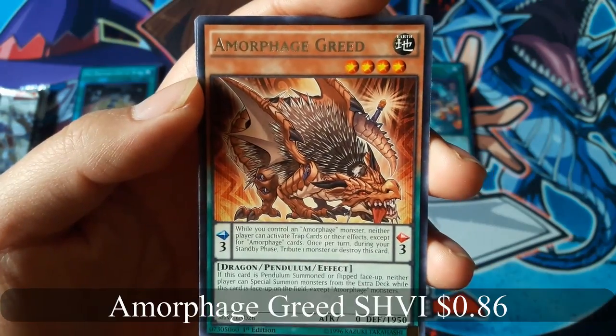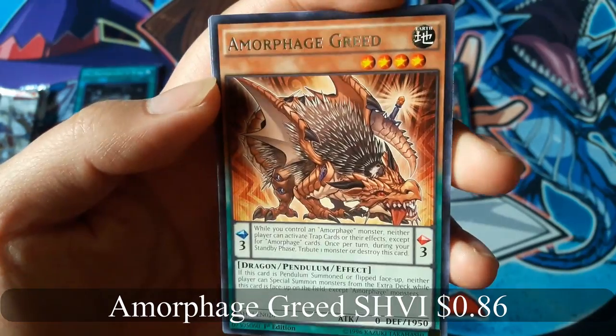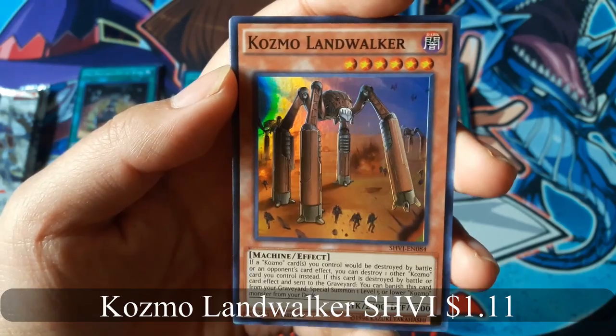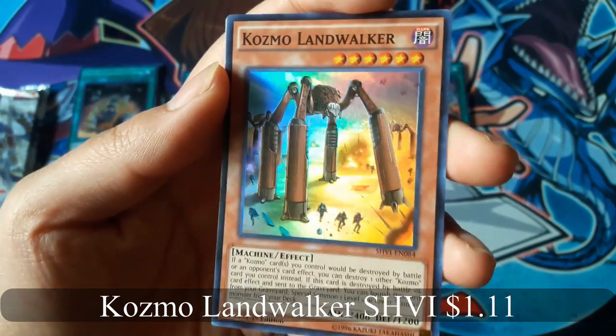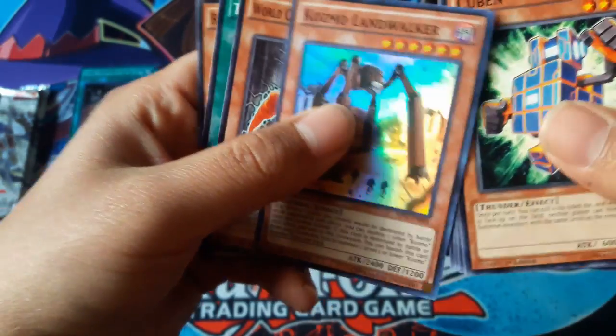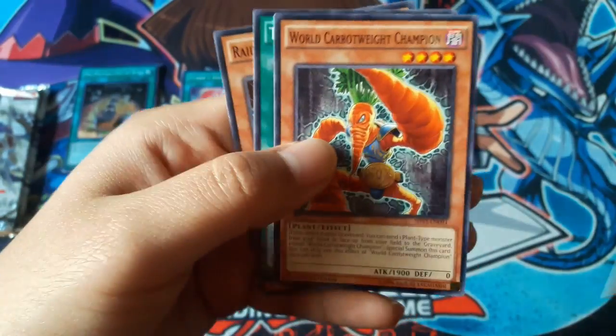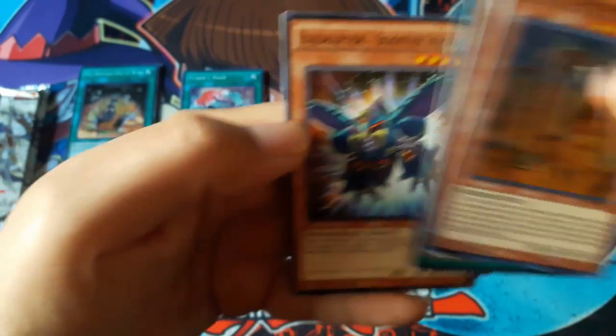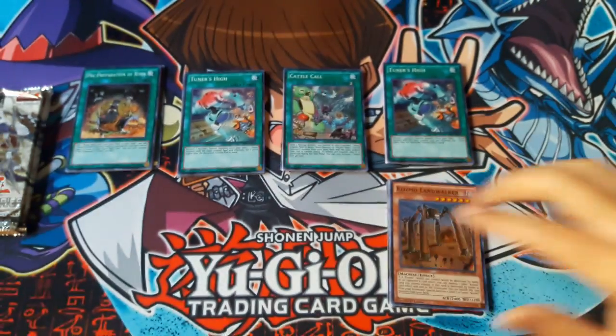Amorphage Greed for a Rare, and Cosmo Landwalker for a Super Rare. Still nothing above Super Rare.